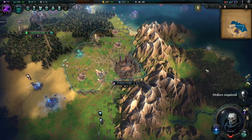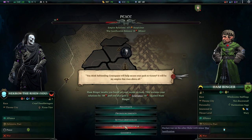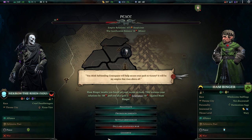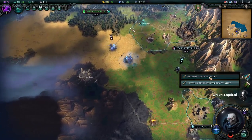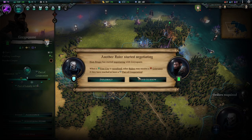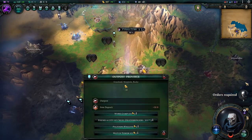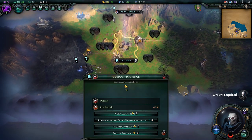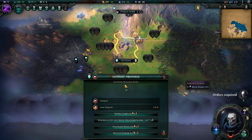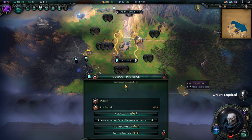They are worsening their relationship with me by insulting me and creating grievances. Grievances can be used to make a justified war. The difference between a justified and non-justified war is that going into an unjustified war slides you towards the evil alignment. Being evil in this game means a higher bias of negative event outcomes, which you generally want to avoid unless you're specifically picking traits that make being evil beneficial.